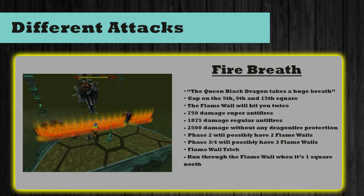There is also another way — you can simply tank the wall, which means you stand still and let it pass. If you choose this option the firewall hits you twice. With no anti-fire protection you're dealt 2,500 damage every hit. With regular anti-fire equipped you're dealt 1,875 damage a hit, and with super anti-fire equipped you're dealt 750 every hit.